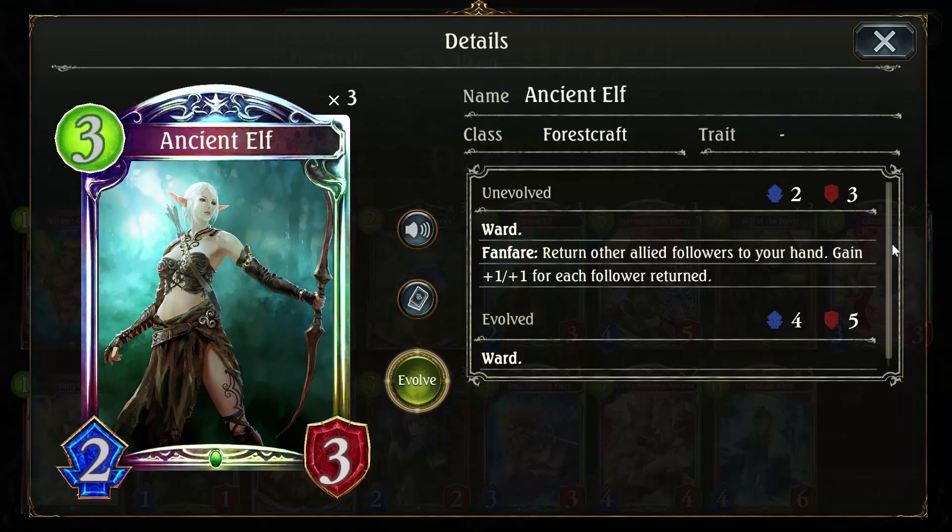Ancient Elf is our big ward. If we have a full board of fairies and they have a minion, we get rid of one fairy, play this — it'll have plus four plus four giving us a six-seven — we can evolve it turning it into an eight-nine. It's great for three play points. Even if you don't have any minions on the board, you just play it later in the game, play your roaches, reap the benefits of whatever enter-the-field effects happen, and then play this to bounce a minion back. It's a great card.